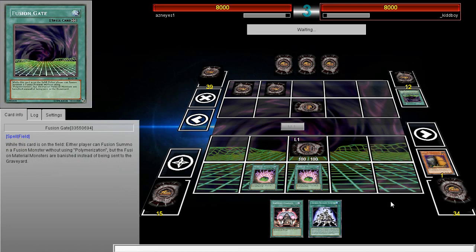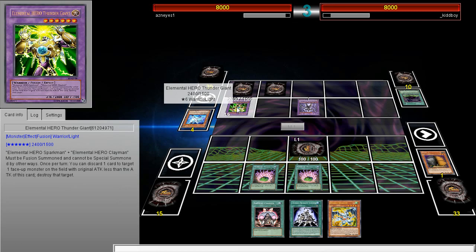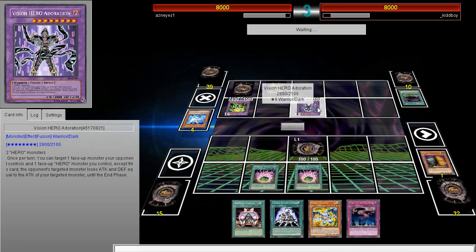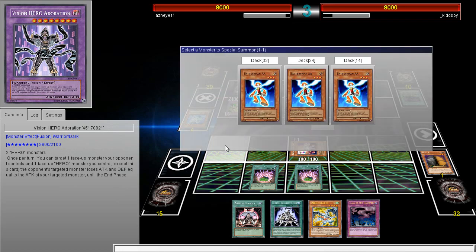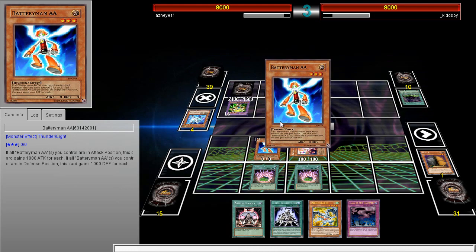It's a continuous spell but it's still an effect. A lot of strange things - like, if you guys didn't know, you can't Solemn Warning Infernity Launcher because it's continuous. He discards one card... okay, going for Vision Hero Shining. This is a new card to me - I've never seen this build. Every time I see Fusion Gate I always think there's some new broken combo.